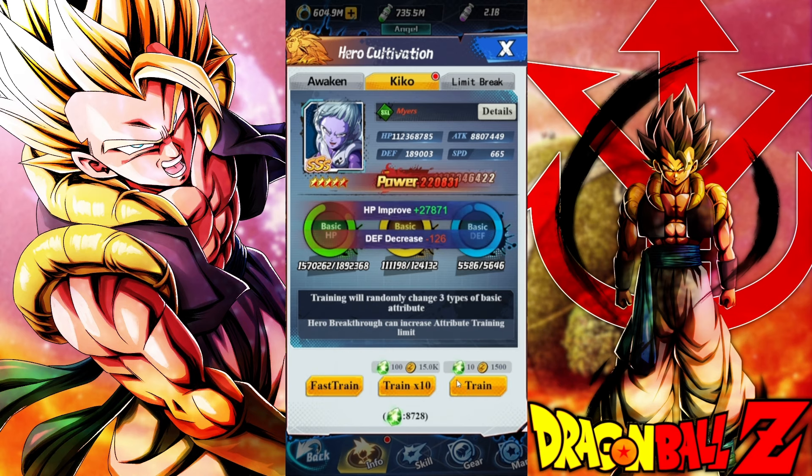Now we're going to jump to the end of the video. I'm going to keep doing this and we'll see exactly how much power we gain and how the circles look. We used up as much kiko as possible and look at what we got — our circles on HP and attack are becoming slightly higher, getting close to maxed out.